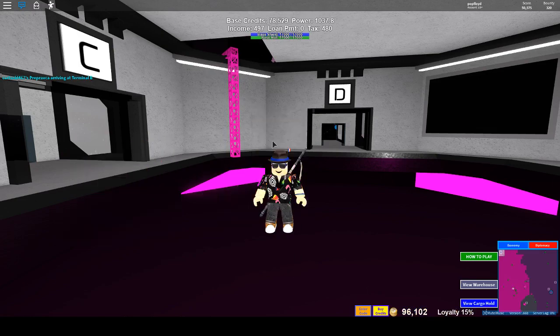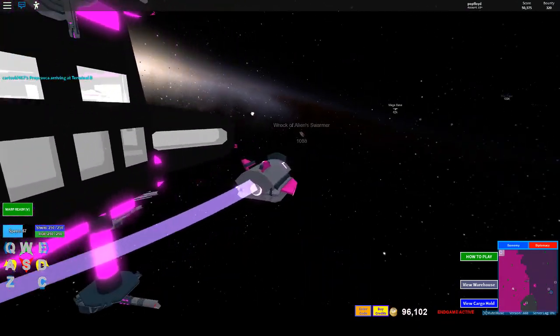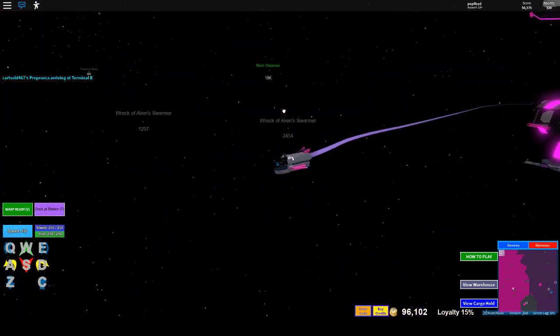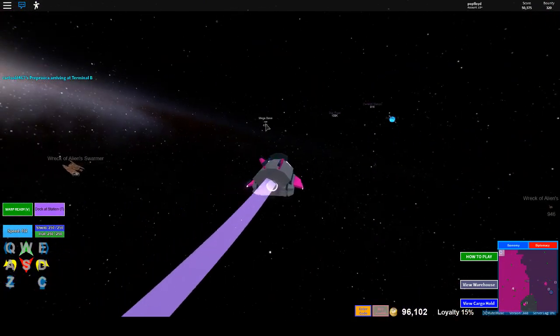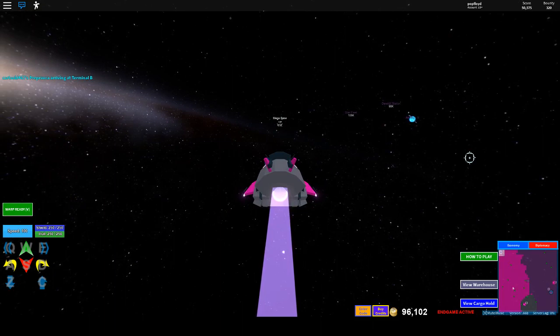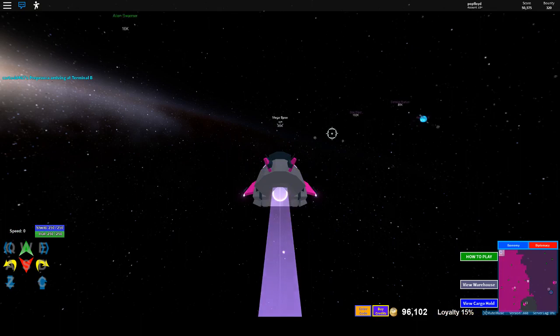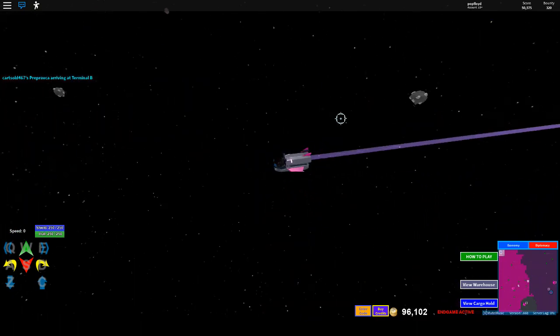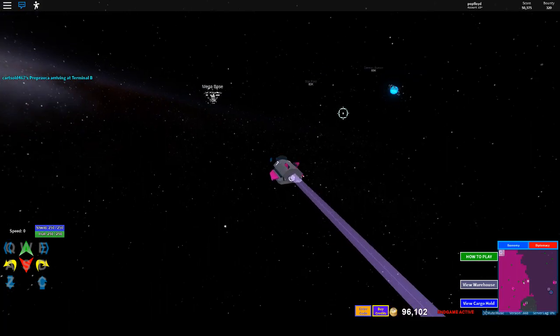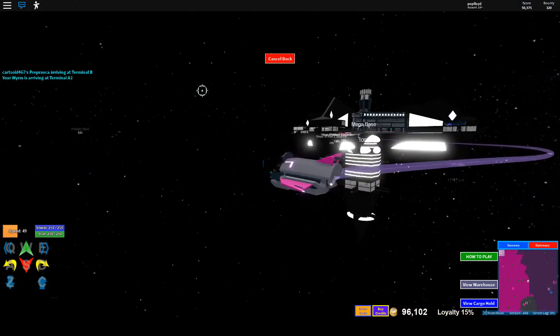So we're going to teleport to our ship through the teleport menu — it's a small, fast little Worm. Doesn't really turn well, but that doesn't need to. You're going to want to head to the megabase, so you're going to hit V for the warp menu. See how far the megabase is — as it says underneath it, 40,000. So we're going to warp about 40,000 away and it'll warp us. After you exit warp, there's going to be a short cooldown. I overwarp by just a tiny bit but I'm still in docking range.